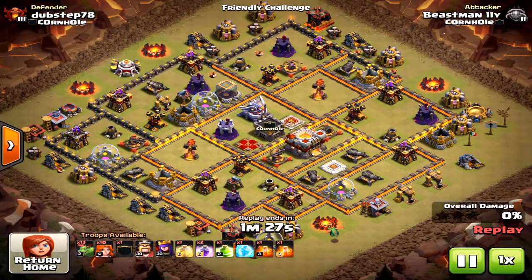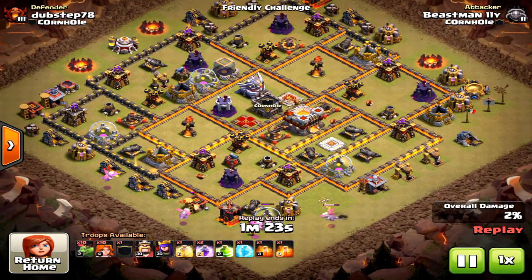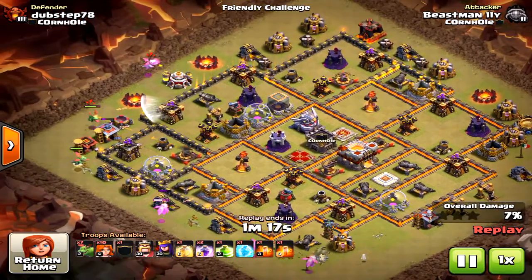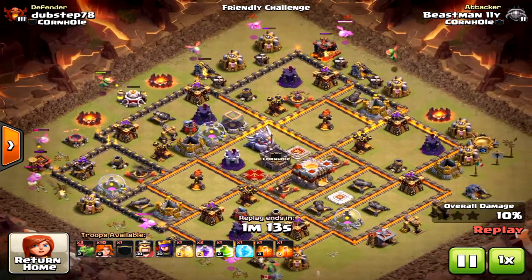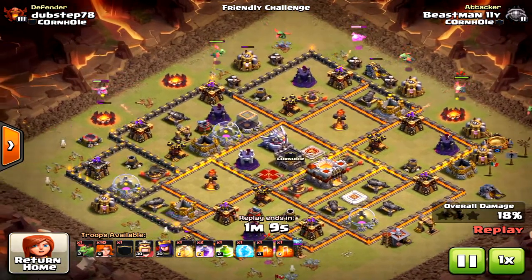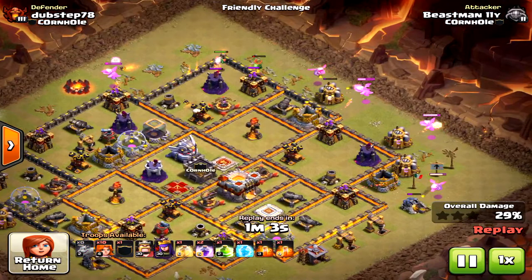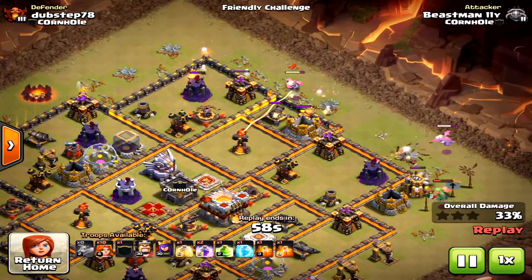Let's see what they are capable of on a different base design, and at the very end I'm going to show you the war attack. Again, as you can tell, spreading out those baby dragons — they're taking care of all those outside units. This is a great strategy. In the north you'll see the baby dragons clump too close together, and that's when their rage stops — right about one baby dragon apart between them is when they stop raging.